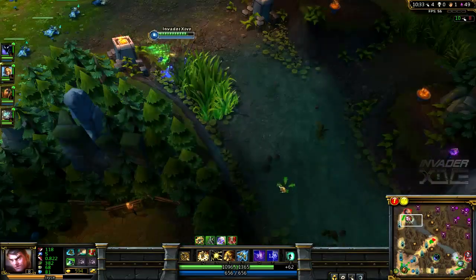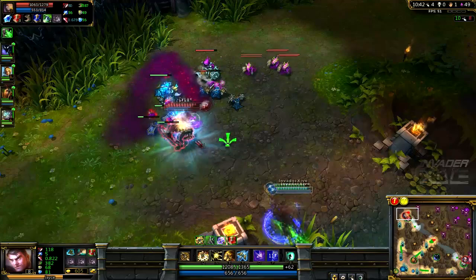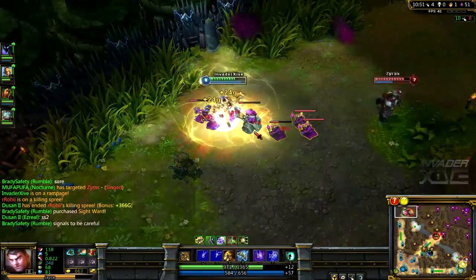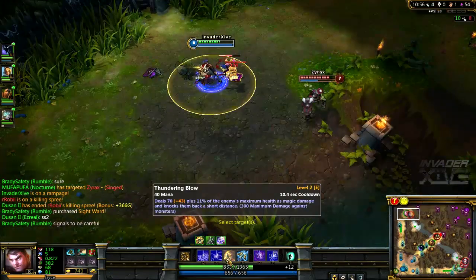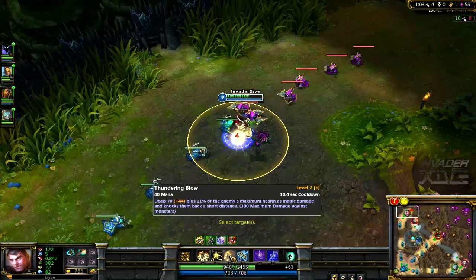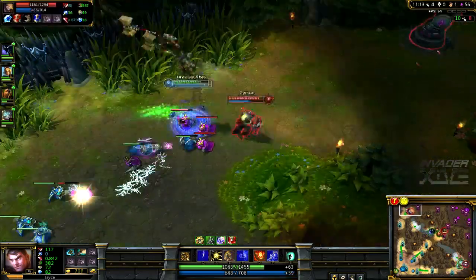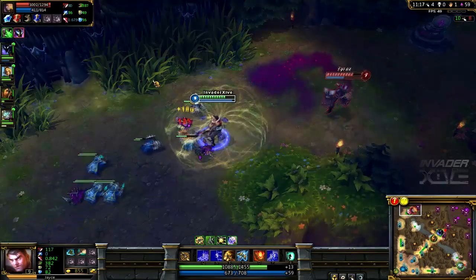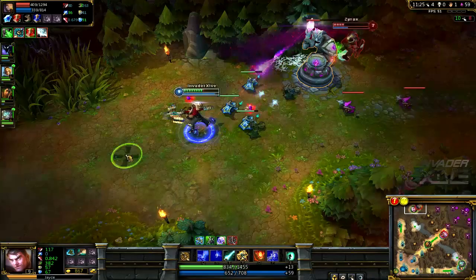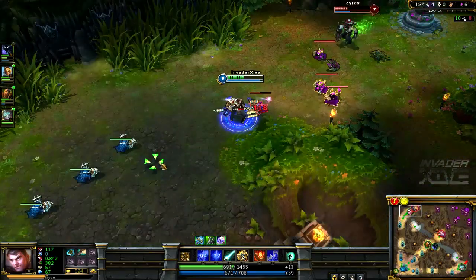And then you've got your E. Your E ability is quite interesting — it's damage on hit to your auto attacks that scales off the target's max HP. This is similar to what Poppy has in her Q. It does damage as a percentage of max health as magic damage, and it also has a crowd control effect: a knock-up. That's pretty cool. I can also see him being played as a jungler — he has a lot of AOE abilities, though he doesn't have any sustain, so you've got to be careful.